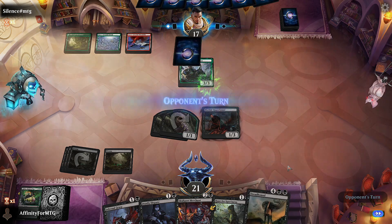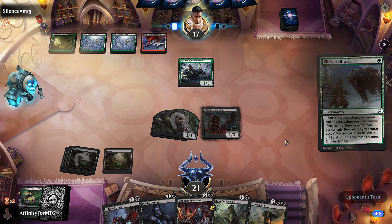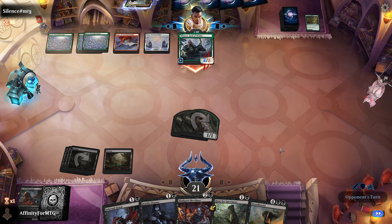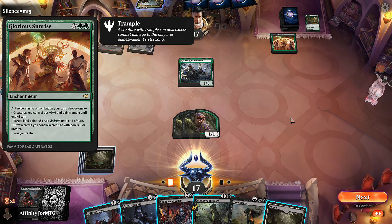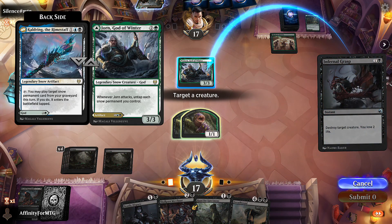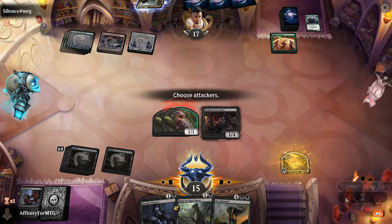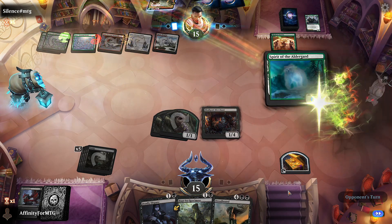There's a lot of built-in value with this deck, we just don't have a lot of power. Dire Strain Rampage attacks for four, untaps their stuff. Glorious Sunrise - they can choose stuff. I think I just want to kill this now while they're tapped out so they can't give it indestructible. That leaves me with three mana - we'll just play Skullport Merchant, get a treasure, and attack. This guarantees we can play Dreadhound next turn. Pretty good card.